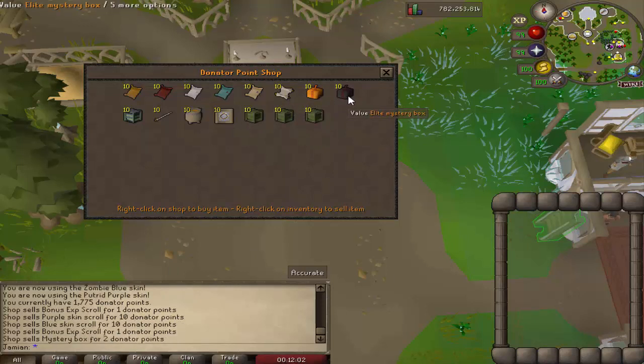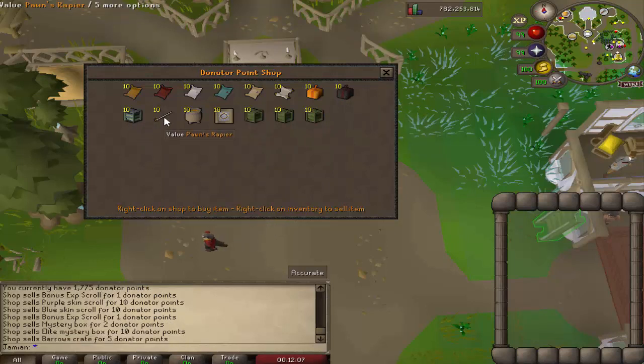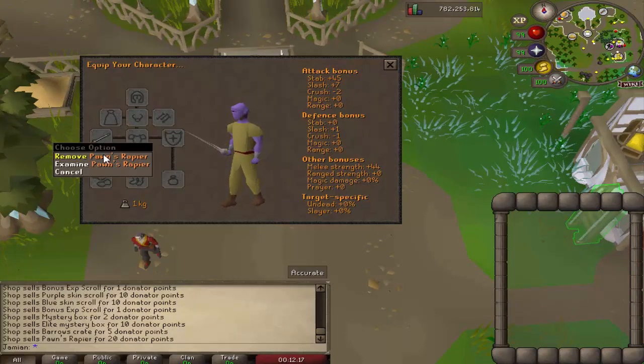You have mystery boxes, and elite mystery boxes which are obviously better. You have a barrels crate which gives you a random barrels item. Then there's Pawn's Rapier — let me show you the stats. The weapon is faster than a normal melee weapon. For example, a whip is speed four, and this is speed three, making it the fastest melee weapon in the game.